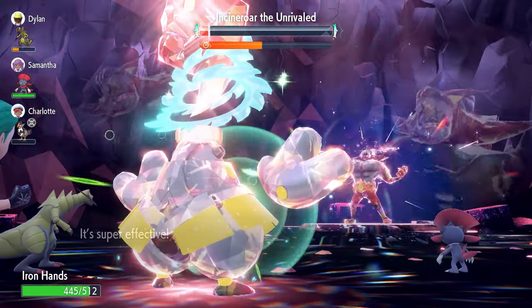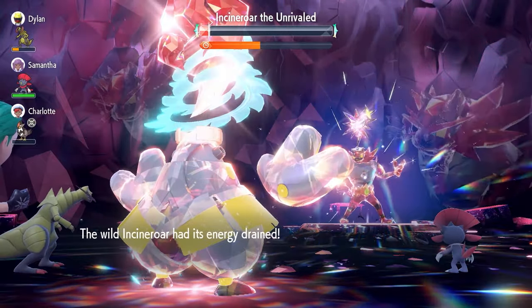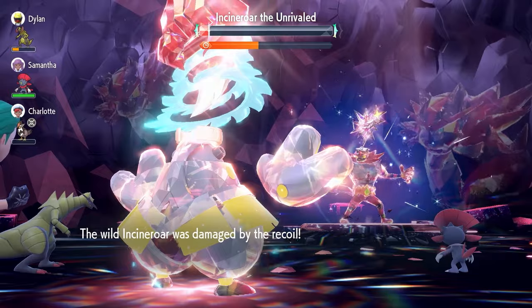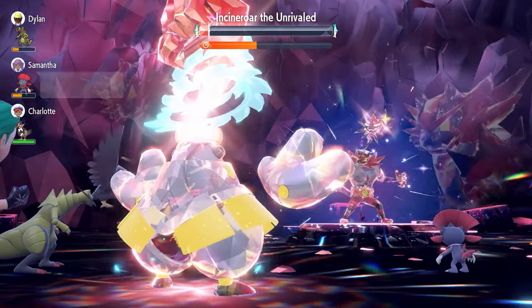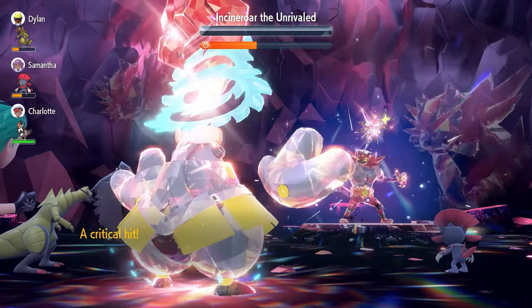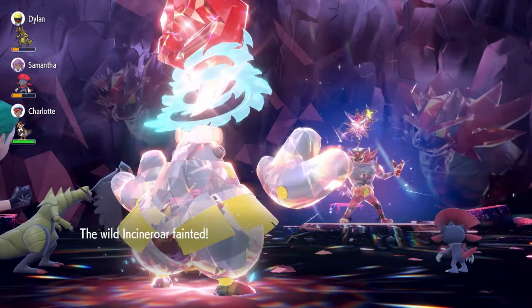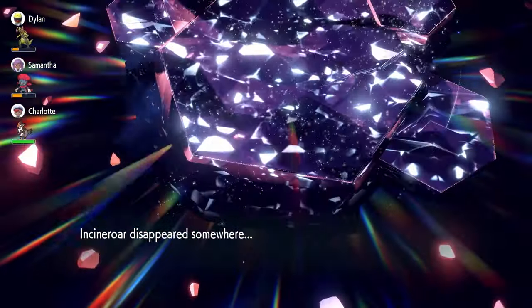One more Drain Punch and we'll take it down. This build I really like — Ironhands is very quick. We were slowed down because of the burn; without it, we'd have finished by now. With about 50% raid time remaining and Intimidate support, we're in no danger of getting knocked out. As for consistency: Dondozo is probably the most consistent but very slow; Malamar is pretty good but requires getting knocked out before it really gets going; and Ironhands really does need an Intimidate partner. But out of all the builds, I enjoy Ironhands a lot. And that is the Incineroar taken down.